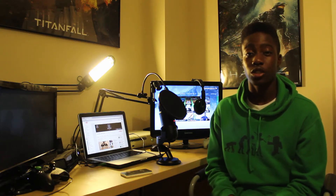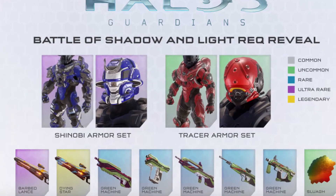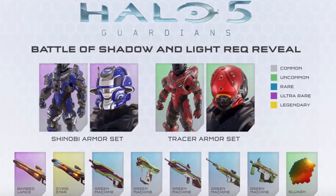Now moving away from floating orbs, we're also being shown one of the new armor sets known as the Shinobi armor. This armor set has a really distinct appearance to it and 343 have really been able to capture the ninja essence within this actual armor itself. Now for those of you guys who think they're ninjas within the Halo 5 Guardians game, this is definitely the armor set for you guys to use.